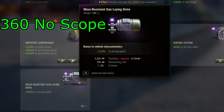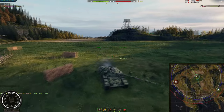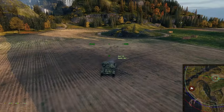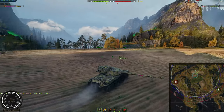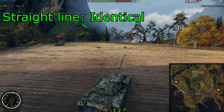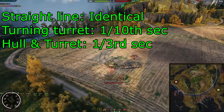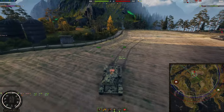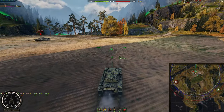Gun Laying Drive. A common question is whether rotation mechanism will be better or worse than the gun laying drive for your aiming time. While vertical stabilizers will always be better for your aiming time than the gun laying drive, it's not quite as straightforward for the rotation mechanism. In testing using the T95E6, the aim time was identical when driving in a straight line, improved by a tenth of a second when traversing the turret, and improved by a third of a second when turning both the hull and the turret at the same time. This means if the tank only needs an aiming time buff, the gun laying drive will actually result in a better aim time than the rotation mechanism.